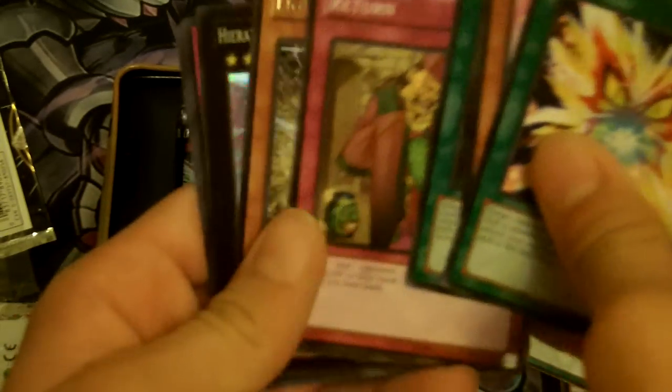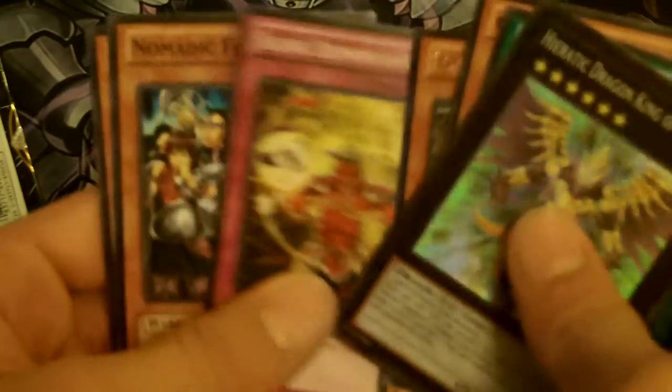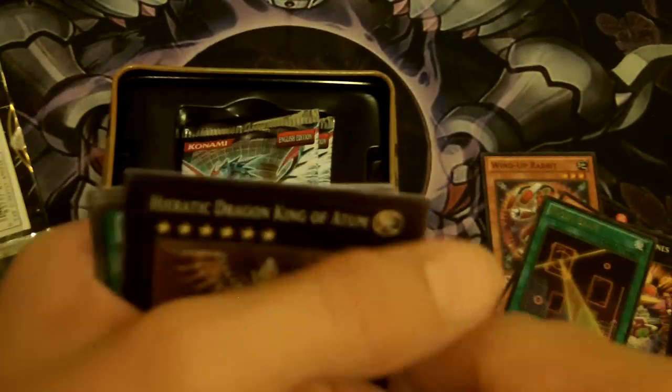Give me that next Galactic Overlord. Return... Light Ray Grepher... and an Atum! This is what we're talking about, everyone. I'm starting to act like I'm unlucky, but these are amazing pulls. A $20 Atum right in there. It might have gone down in price because of Red-Eyes Darkness Metal Dragon going to 1, but I don't care. Atum, get in there! These are some good pulls, really good pulls.